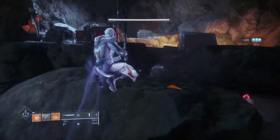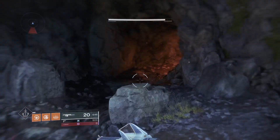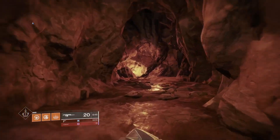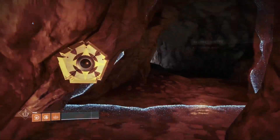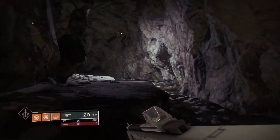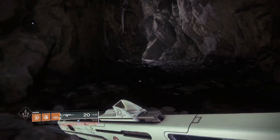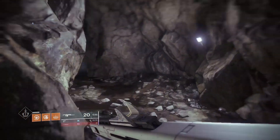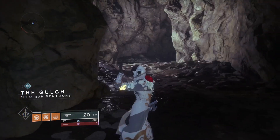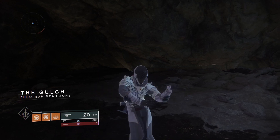If you want to reset this lost sector and farm it over and over, all you have to do is either fast travel to the Gulch again and go down the path, or the quick way to reset is to run up to the top of the cave. If you open your ghost, it will show 'Flooded Chasm' — that's the spot I'm in right now. If you go up and the bottom left says 'The Gulch,' that means you've reset it and you're good to go back down. I hope this video was useful — make sure to drop a like and subscribe. Peace, thanks for watching.